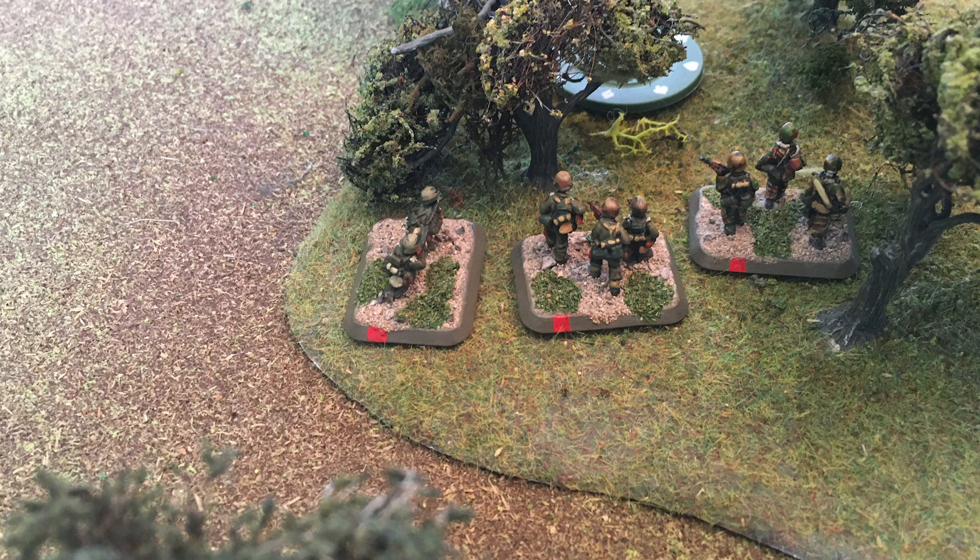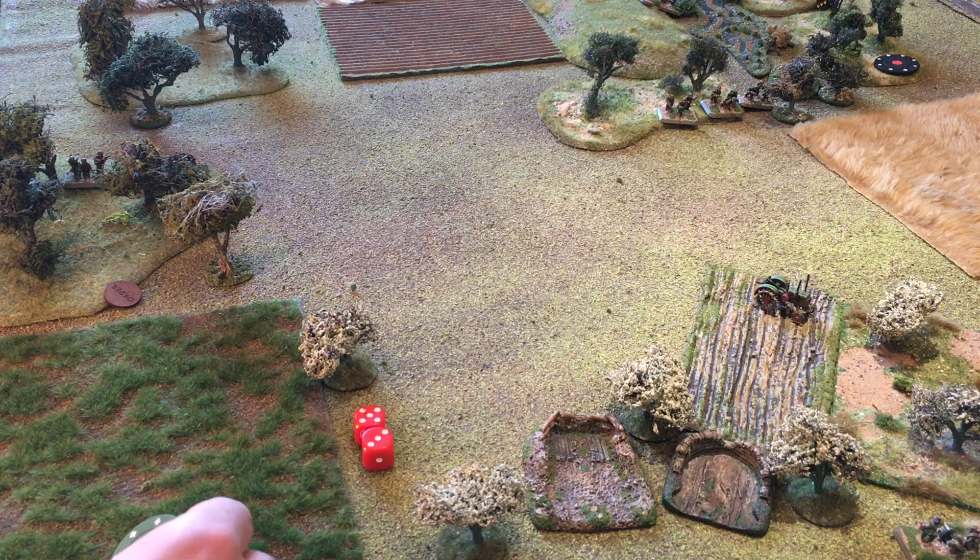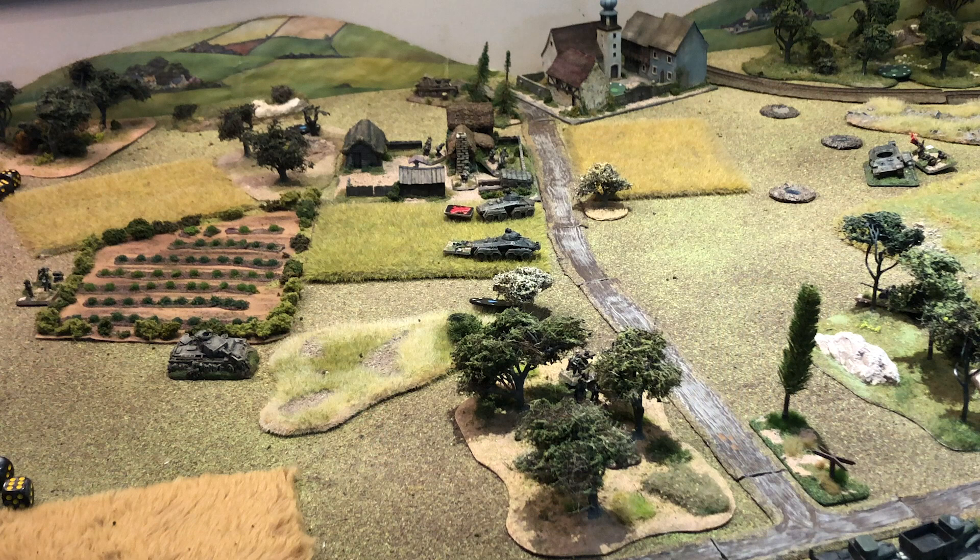The platoon has only gone five inches — just getting into the wood — and it's been quite expensive in orders. That's going to be it for one company; they've used up a lot of orders but managed to push the front line forward considerably. The German platoon has nearly reached my combat patrol, which is very restricted in the woods. Since the German platoon hasn't moved on top of the combat patrol yet it isn't destroyed, and I can react with it. I place an order down, roll 2d6, and roll an 8 — meaning my combat patrol can successfully fall back into the field area.